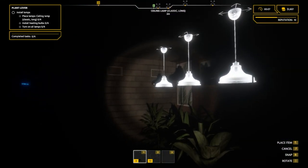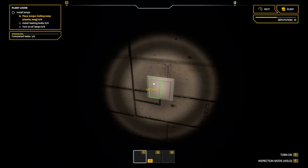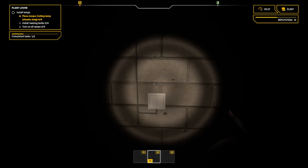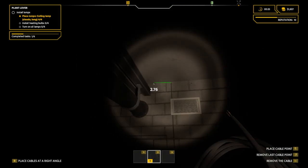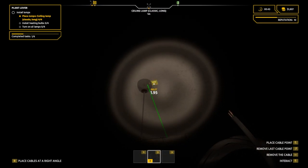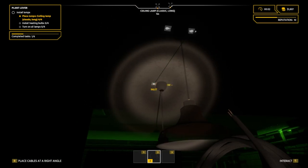We've got the torch on as we head in - yes, they are hiding where they're growing all of this, for reasons. There are four lamp positions to wire up. The switch appears to be off, so we should be able to wire it up safely. Running the cable up and into the ceiling, working across to each position - apologies, it's very dark and hard to see.